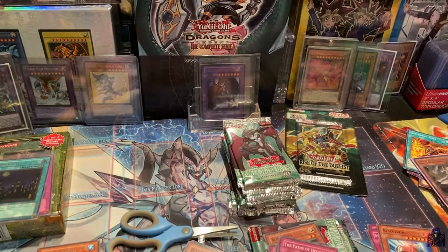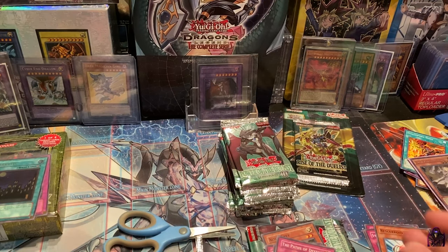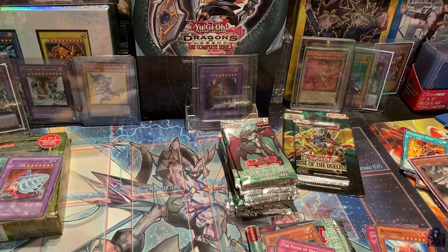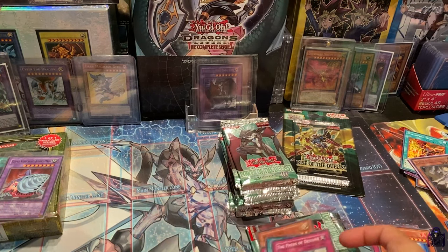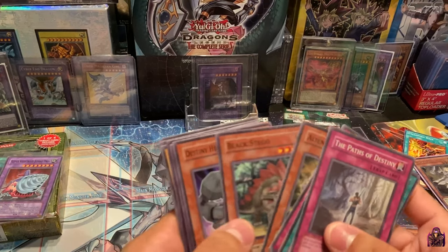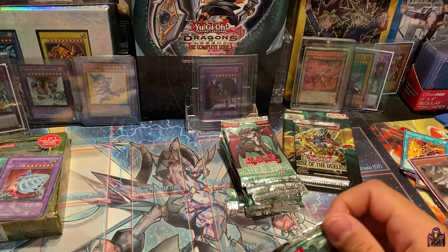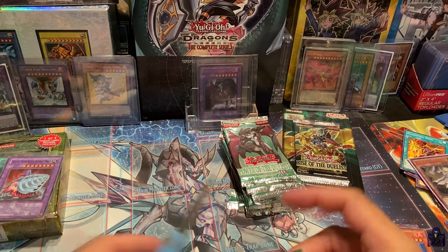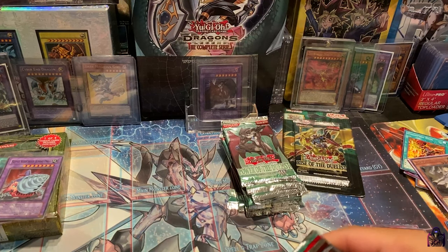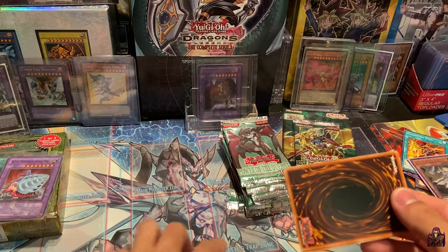So far we got two Ultimates and we still have more packs to go — we have an entire side and our Rise of Destiny, which also contains Ultimate Rares. I'm organizing the commons over here. This pack feels all bunched up and really heavy too — this could be another Ultimate Rare. Contact, Alien Gray, Fossil Evacuation, Vehicle Roid Connection Zone — and oh! We have another Ultimate Rare: Cyclone Blade! Oh my god, what is going on here?